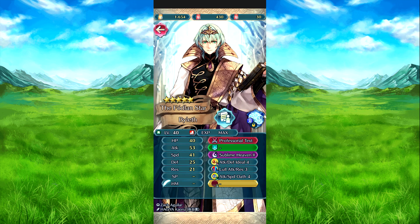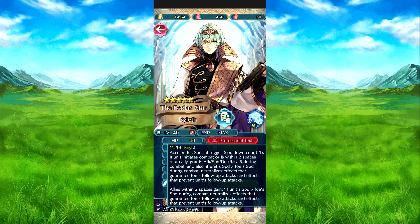So this is the male unit with his weapon. If he initiates combat, he grants 2 speed to an ally. He also attacks if he is supposed to fight during combat, and if he outspeeds the foe during combat, it neutralizes effects that guarantee the foe's follow-up attack and prevents his.